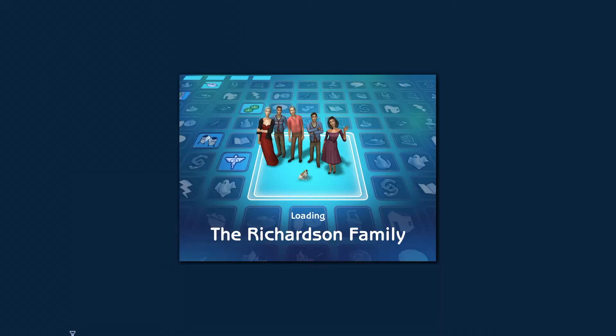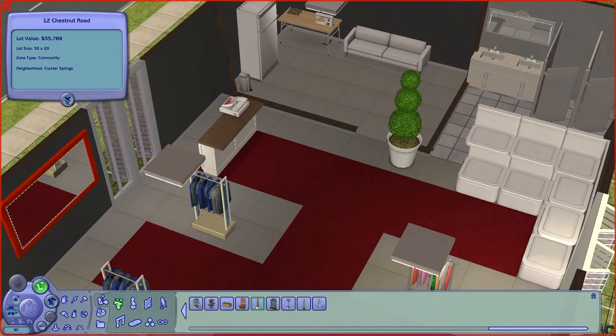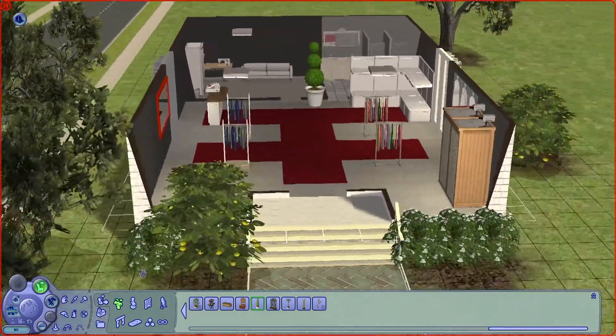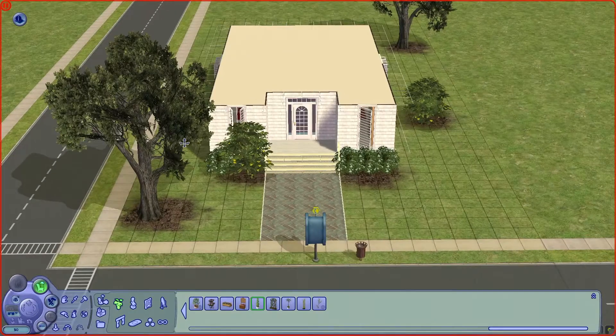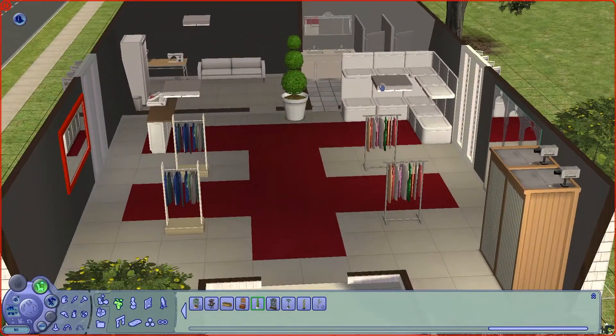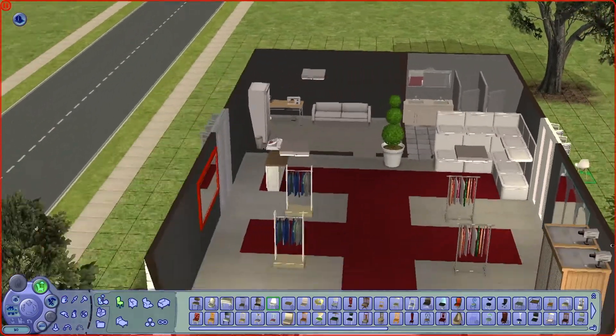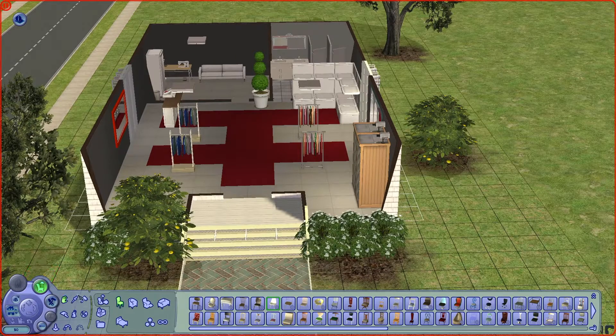This is so exciting! We're gonna build two community lots and it's gonna be great. I was gonna combine them into one shop but it's not worth it — we're gonna do two separate community lots. I may have overdone it a little bit — the lot cost is 35,000 so we need to be careful with the pottery shop. On the outside it's pretty simple, but on the inside it looks like a little Macy's or something. This is where they'll put the handmade clothes, this is where someone will tailor. Little fridge, bathroom — it's pretty good. Hopefully people will like it.